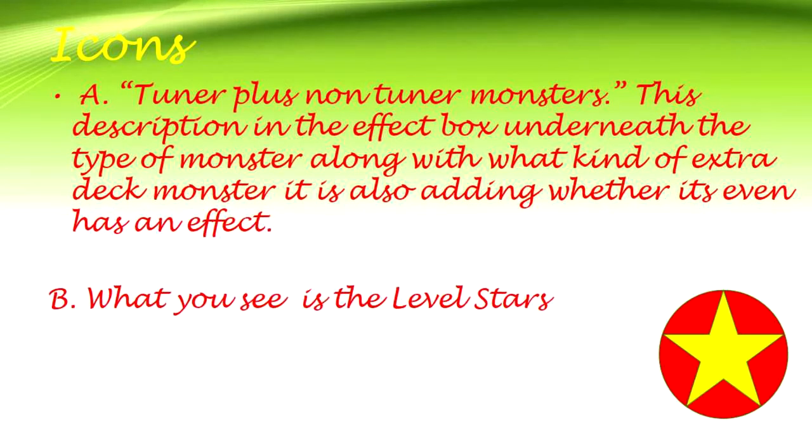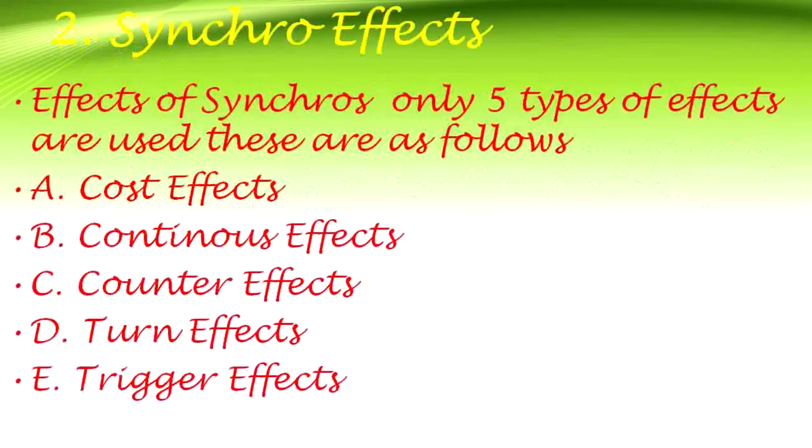Also noted is whether the card has an effect. What you also see are the level stars. Section 2: Synchro Effects. Only five types of effects are used for synchros: cost effects, continuous effects, counter effects, turn effects, and trigger effects.